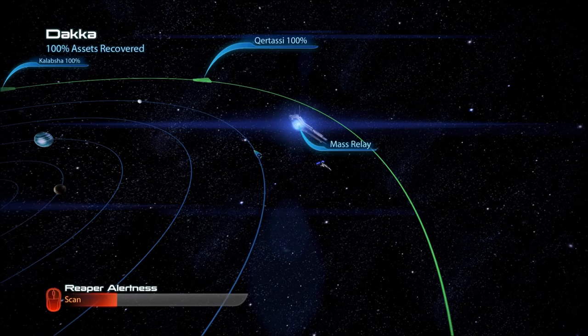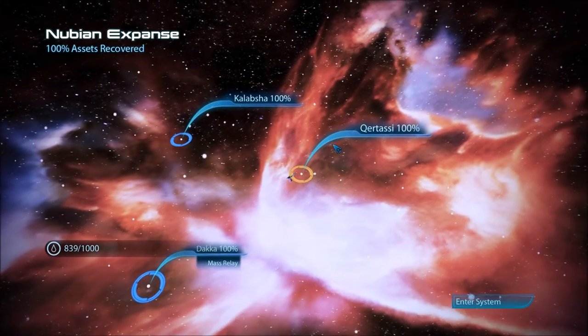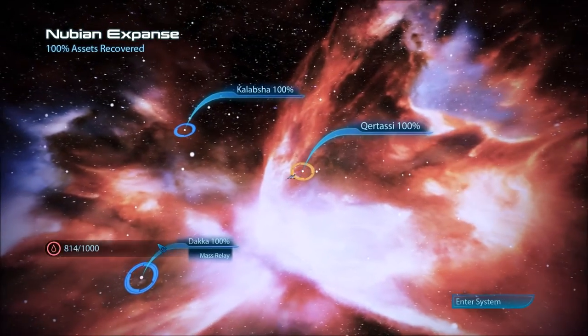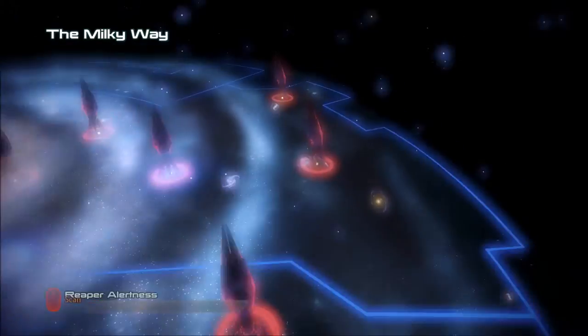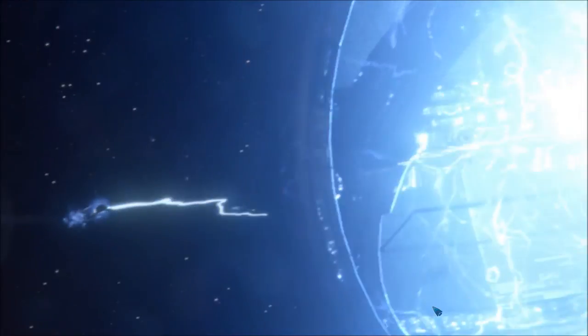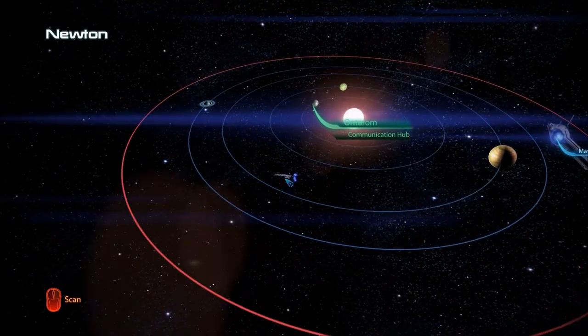I just want to see what happens with this mass relay - we are not going in it, we're just doing cluster travel. Entering the system - that time it didn't happen. Going back - that was a weird glitch or something. Heading for Kepler Verge then. I just wanted to see if it would repeat itself, and it didn't.